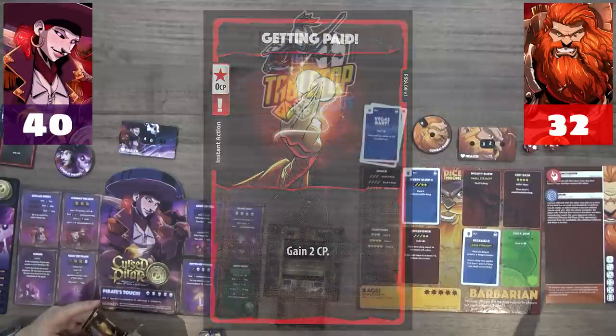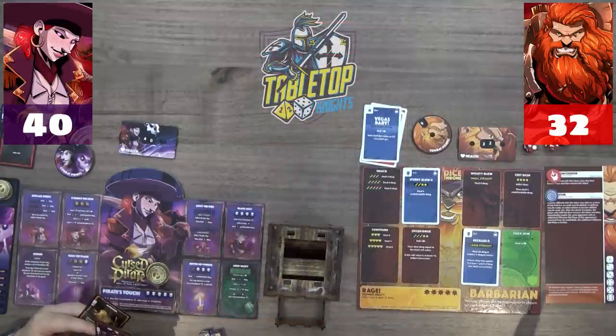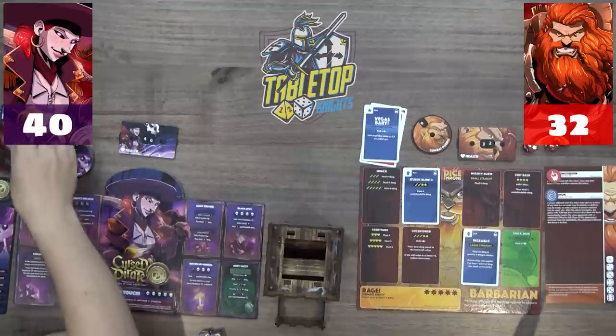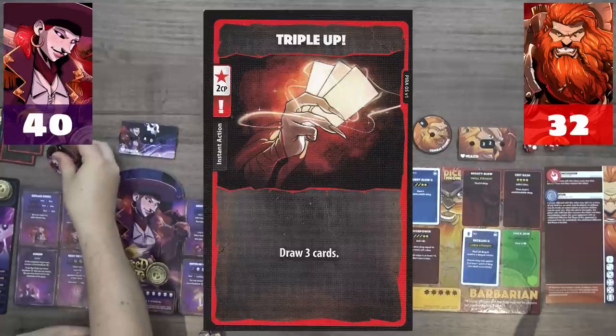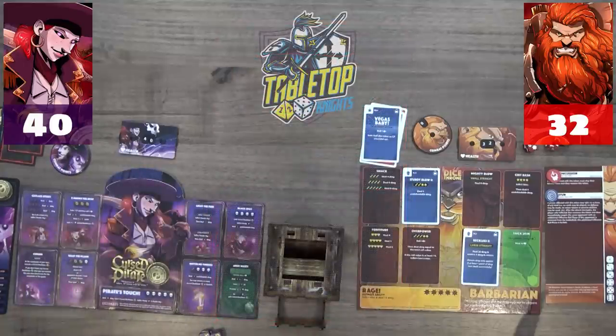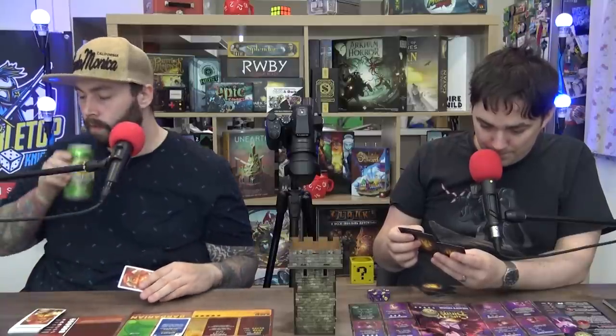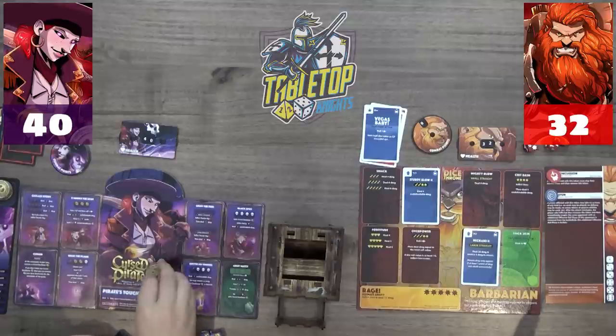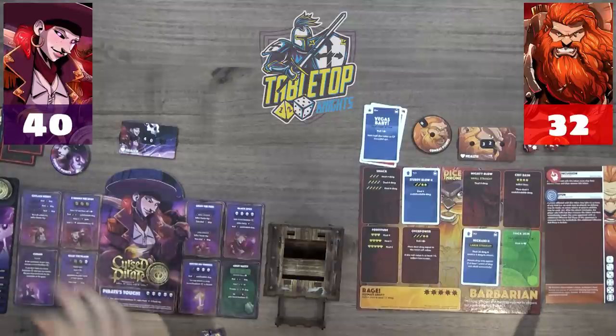Victor plays zero CP 'Getting Paid' to gain two CP, then spends two CP on 'Triple Up' for three more cards. They note you can hold up to six cards and can sell extras during main phase two for an extra CP. Victor draws up to six and ends the phase.